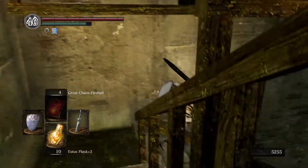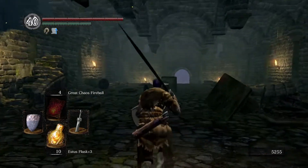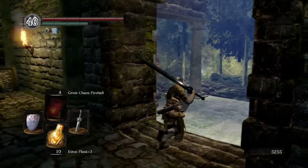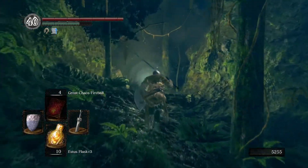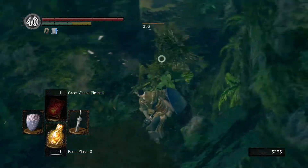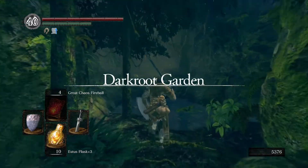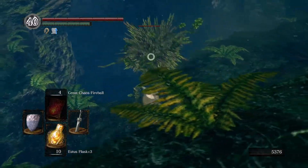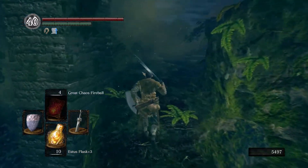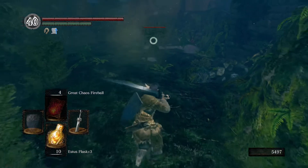It's time to fight what is, in my opinion, the saddest fight in the game - we're about to fight Sif. I highly suspect Sif is a girl: Miyazaki takes a lot of influence from different mythologies and Sif is the female Norse goddess married to Thor. They never confirm it, but we're going to learn a lot more about Sif in the Artorias of the Abyss DLC.